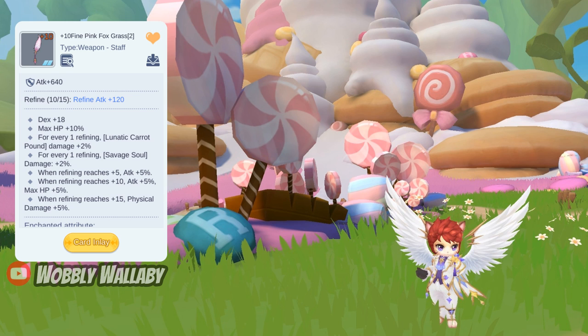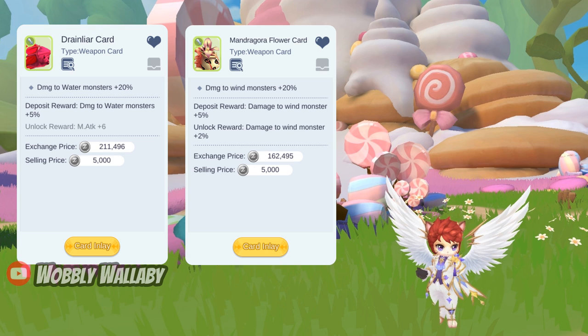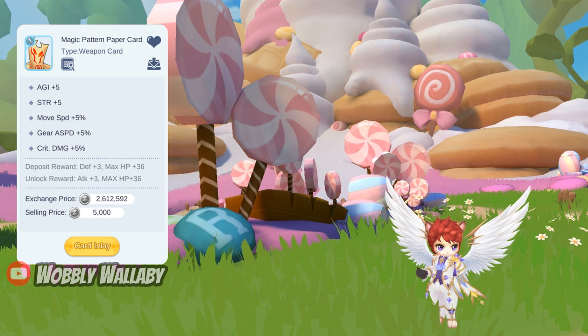For Weapon, use the Fine Pink Foxgrass as our farming skills use Lunatic Carat Pound and Savage Soul, so the Wand is great for this. For cards: if you have a large monster damage modifier and lack ignore defense, you'd likely use two Minoris cards to get the 50% ignore defense inside effect. If you have enough ignore defense but could use more damage, use the element type cards. If you have enough ignore defense but want move speed, use two Magic Pattern Paper cards for 10% more move speed.